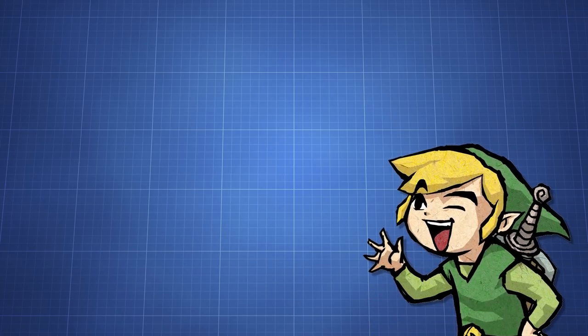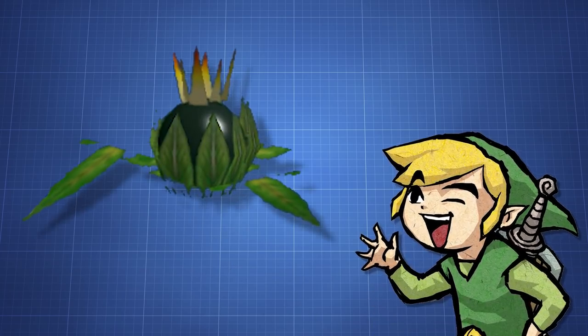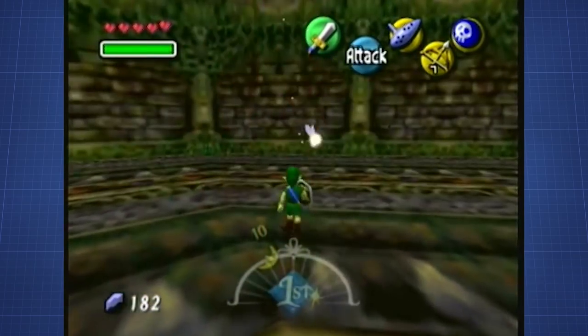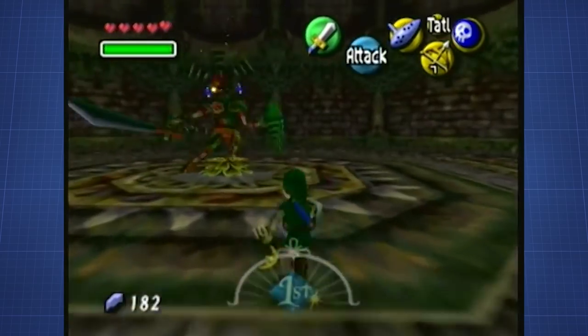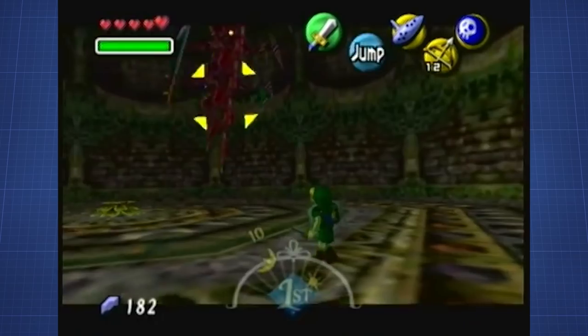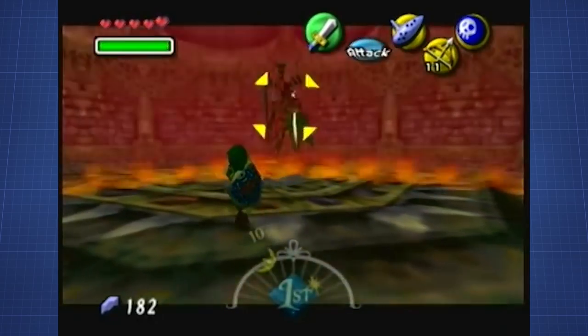Also, another side note: you might have noticed the bomb flowers on the side of the boss arena. These might seem pointless at first, but they deal multiple hits of damage to Odolwa if they hit. If it just wasn't so hard to hit with those, especially because Odolwa usually just jumps away once there is a bomb nearby.